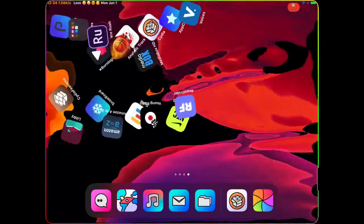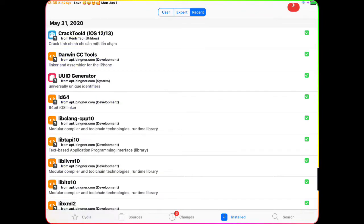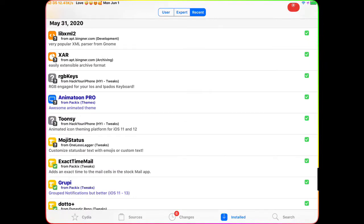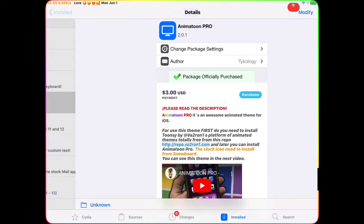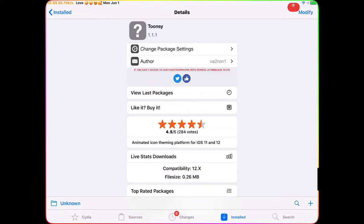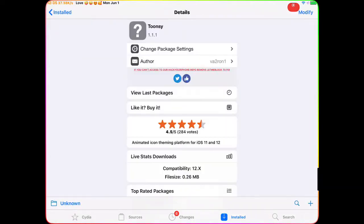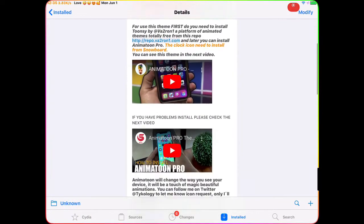Let's get this video started. We're going to go to Cydia — since I already have it installed on my device, it's already working. I'm going to go to Install > Recent, and this is the theme right there. You can see 'tomb pro' — this is the first one and there's a second one right there. These are the two packages you need.